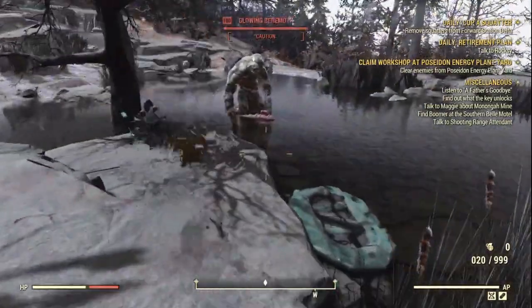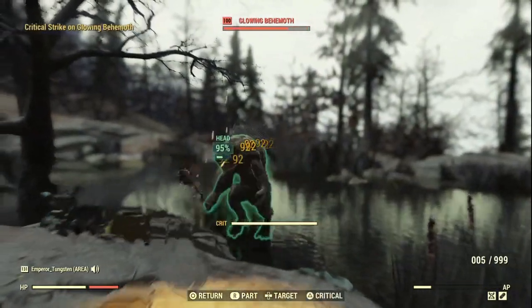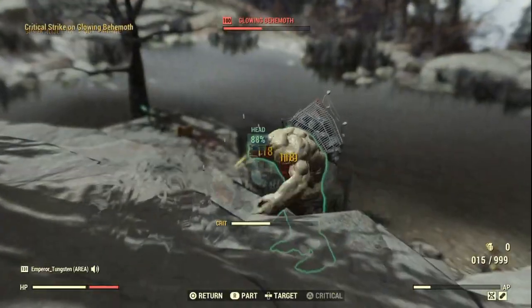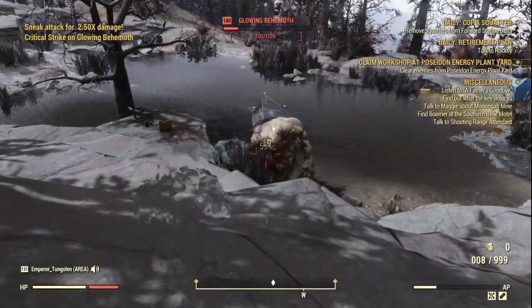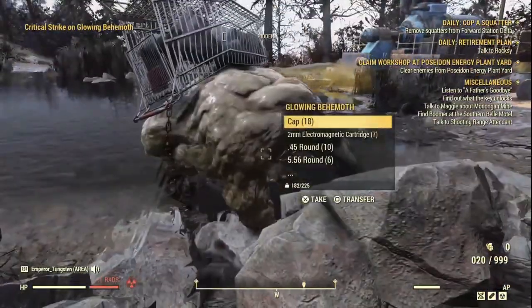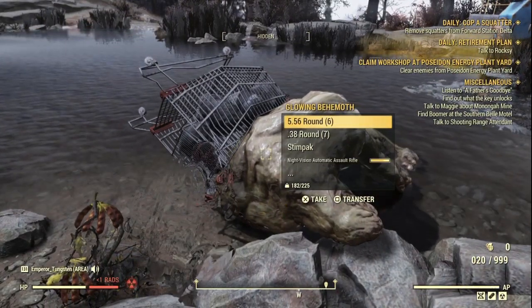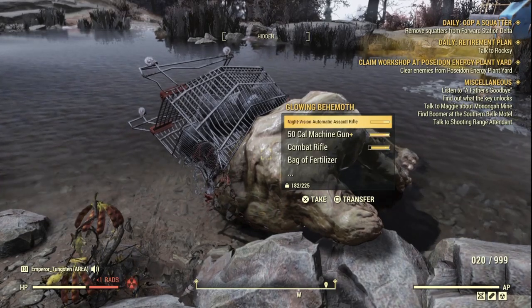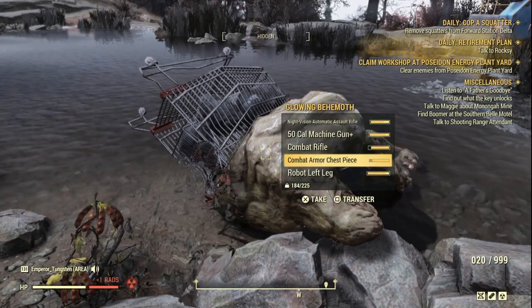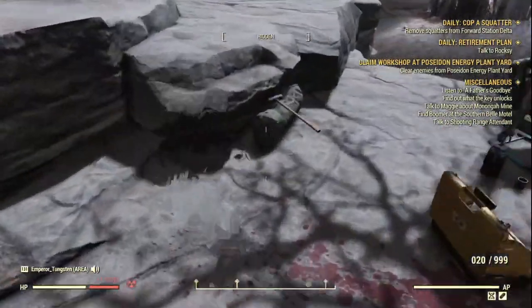These are one of the harder enemies in the game when it comes to cryptids. Go for headshots all the time and you will take it down. I'm only using a normal automatic assault rifle with no legendaries and can take it down quite easily. We got 18 caps, electromagnetic cartridges, .45 ammo, 5.56 ammo, .38 ammo, stimpaks, a ton of weapons, fertilizer, nuclear waste, a clean globe, combat armor, and a robotic left leg.